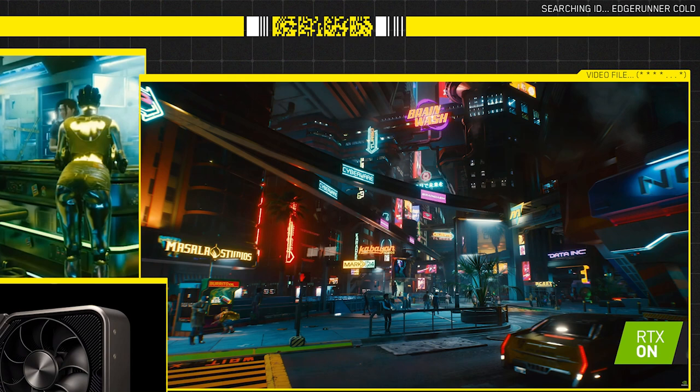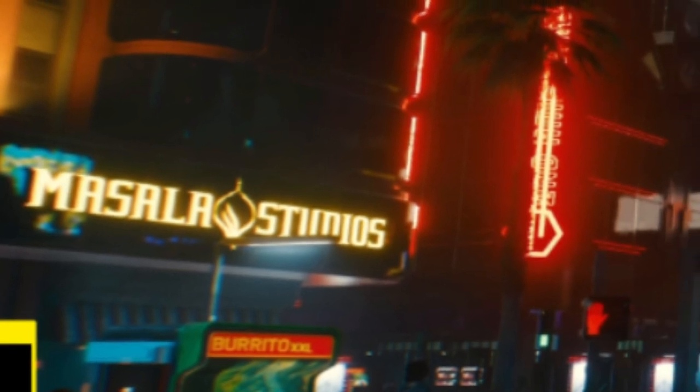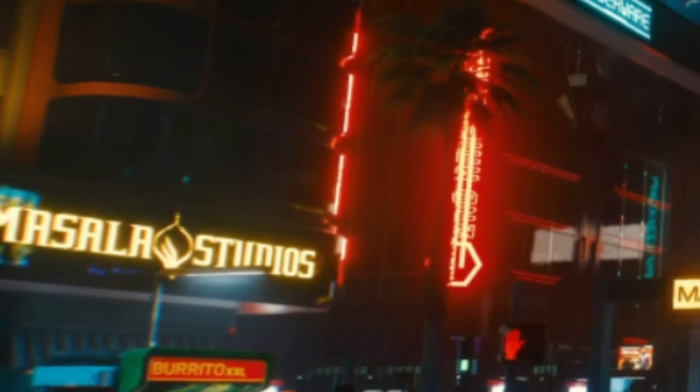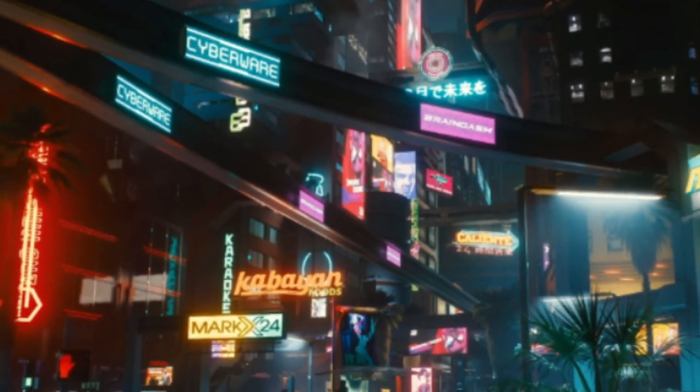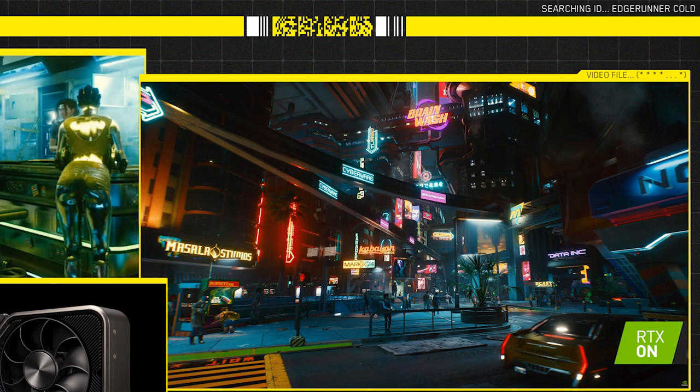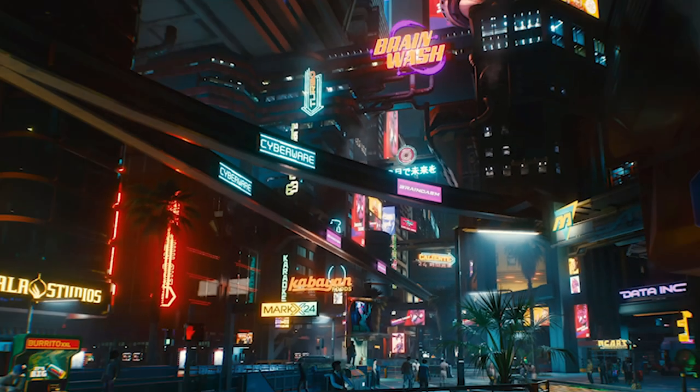On this shot we can see Mesala Studios, which is probably a braindance recording place. We can also see many restaurant signs: Cabayan Foods, Caliente 24 Hours, Karaoke X24, and there's also a vending machine for extra extra large burritos. We'll probably be able to use those machines to buy food that gives us temporary boosts — maybe healing small amounts of health or something. There's also the Night City Police Department station on the right side, and on the monorails above we have 'Brainwash' and 'Braingasm' — probably some braindance bars nearby.